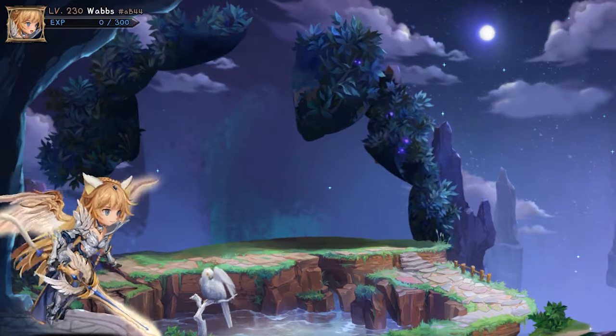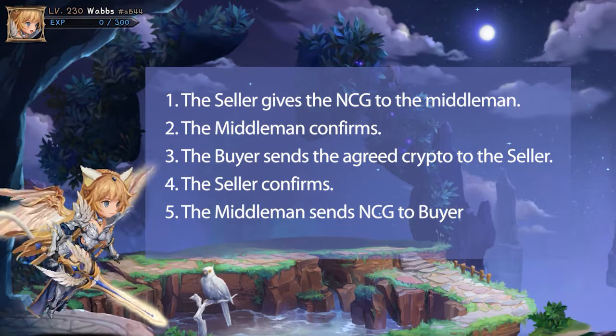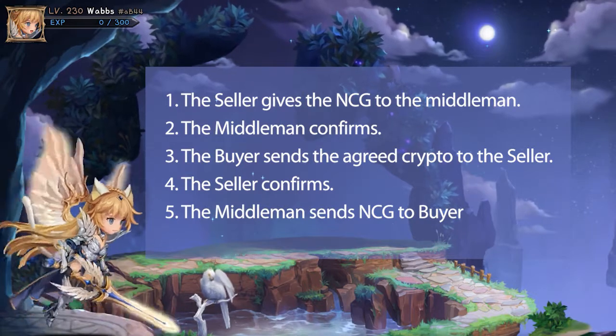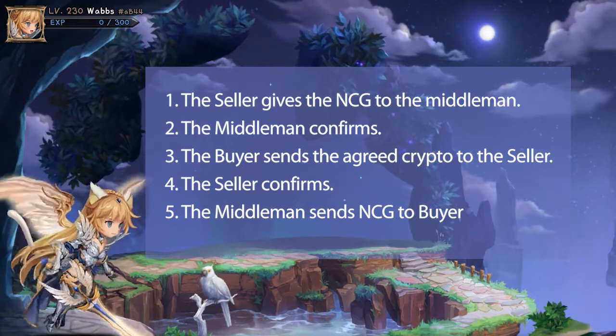But how does that work in practice? The seller gives the NCG to the middleman. The middleman confirms that he got the right amount. The buyer sends the agreed crypto to the seller. The seller confirms he received the payment.